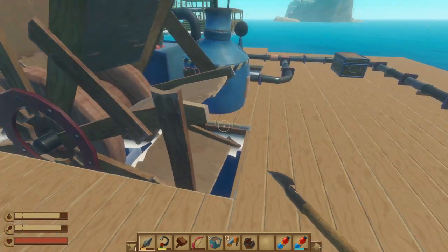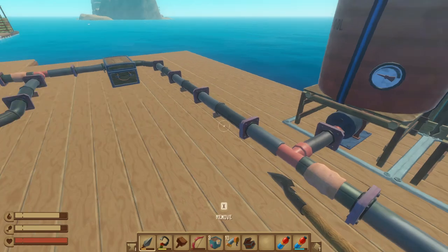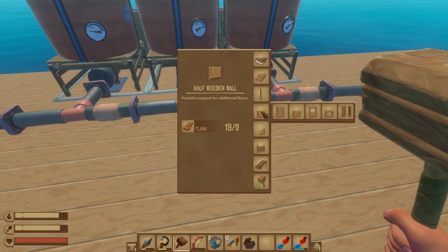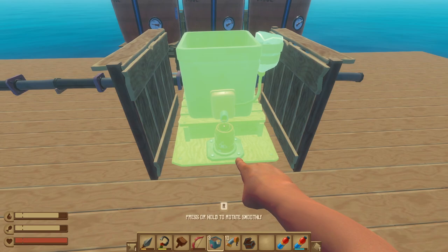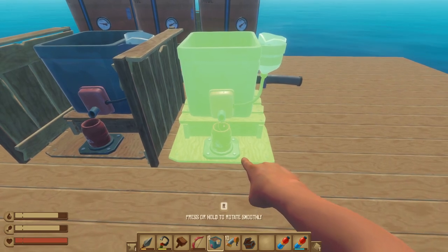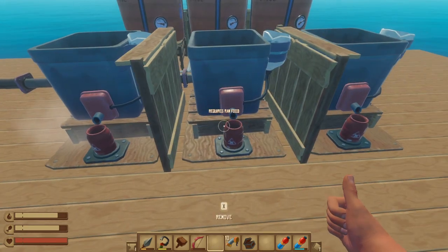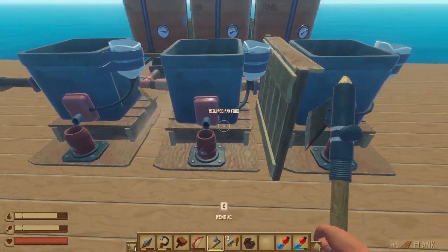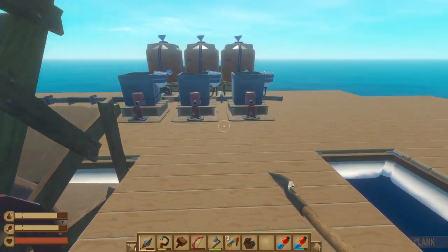I want to put this thing right in the middle and have one on each side — nice and symmetrical. So I moved the pipes around the outside, they should all be hooked up no problem. I'll have to move them a little once I put down another engine but that's okay. In order to put this thing down the way I want it, we're going to put a fence on one side, a fence on the other — that'll line it up nicely right in the middle.